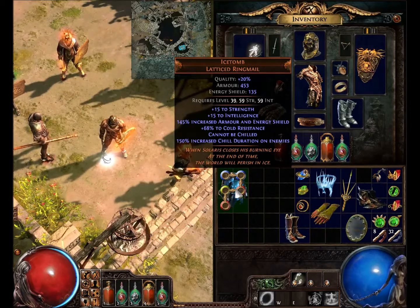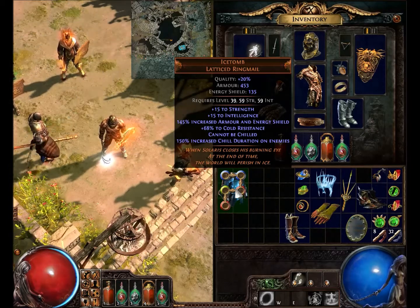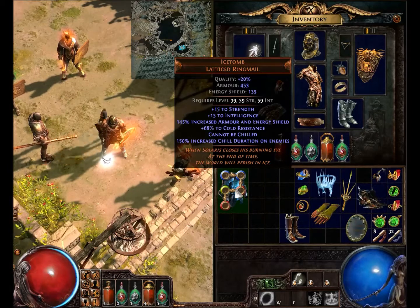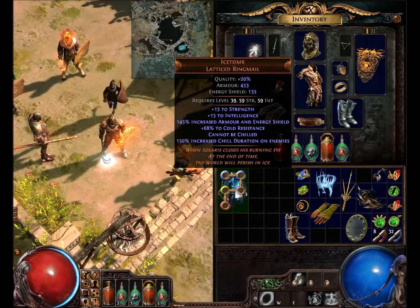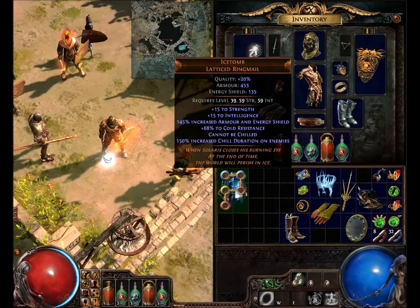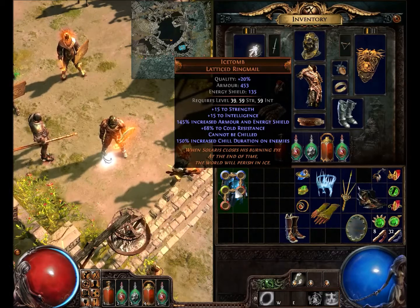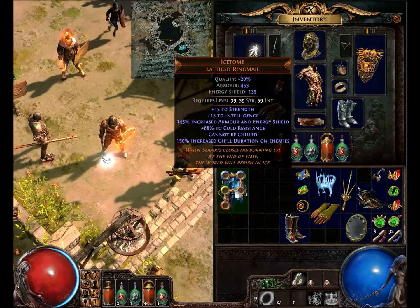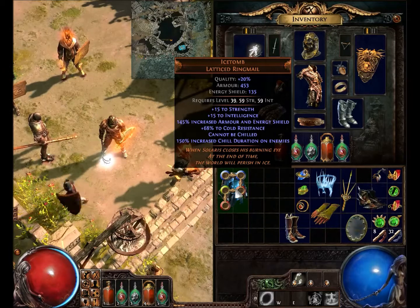This is basically a mid-level armor you use until you reach higher levels, or when facing a boss or area that freezes or chills you a lot, since it's one of the few items with 'cannot be chilled.' It also offers steep Cold Resistance. For example, somewhere like the Library with lots of enemies using ice spells, this would prevent you from being chilled — and combined with a freeze immunity item, you'd be practically immune to all their effects.